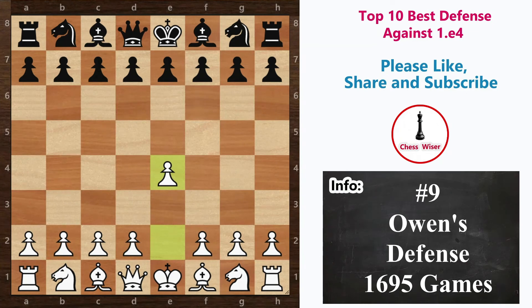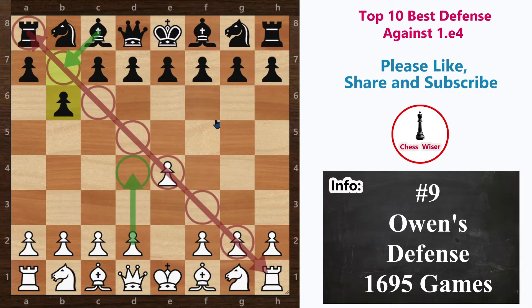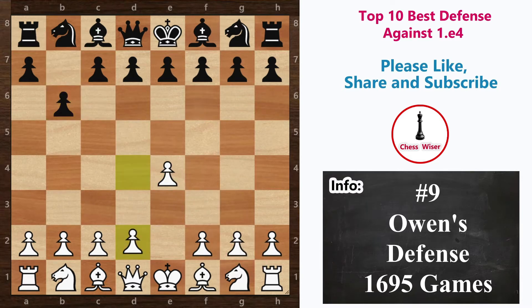Next on our list we have Owen's Defense, first played by John Owen in the 18th century. It is an uncommon chess opening defined by the move order e4 and then black playing b6. The idea is that black wants to fianchetto the queen's bishop, the light-squared bishop, to put pressure on the center. The main drawback is that white can play d4, gaining more space in the center. Also, the move b6 does not help black develop his kingside pieces, meaning he will need extra tempos to get his king to safety by castling.